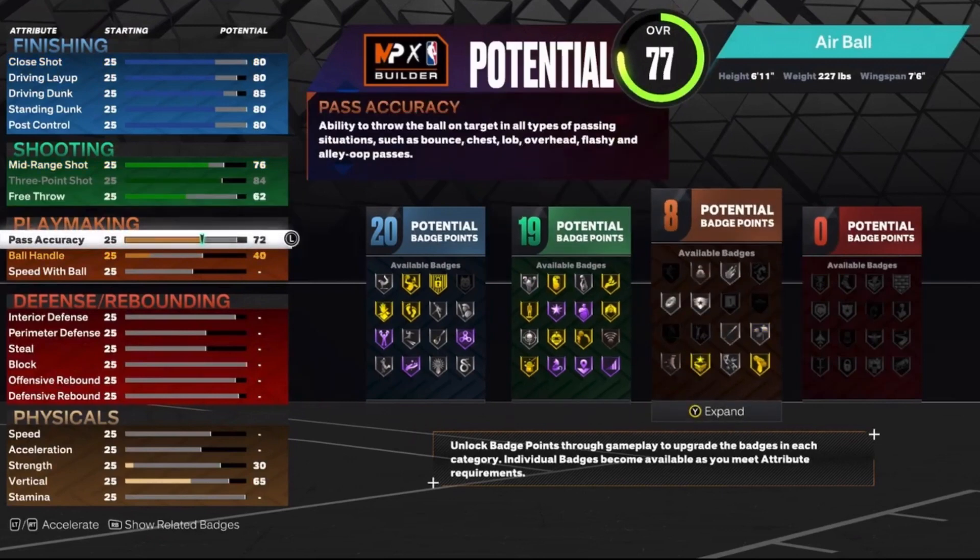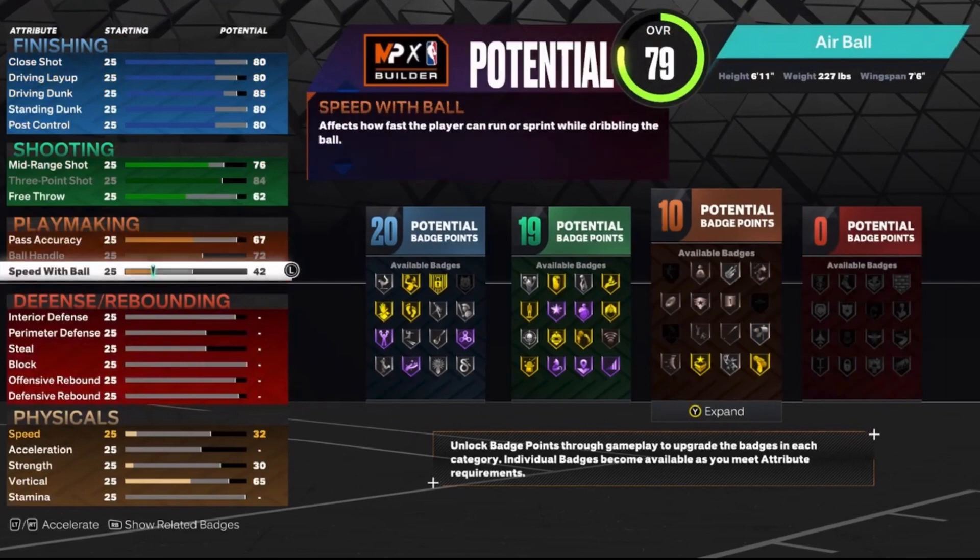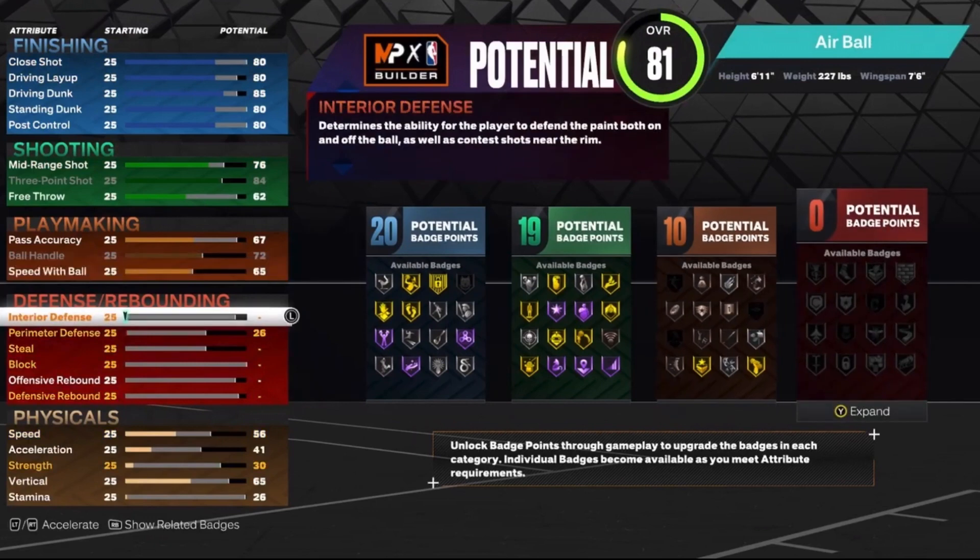For the playmaking, put the pass accuracy up to a 67. Put the ball handling up to a 72, which is the max, and then put the speed with ball down to a 65. That'll give you 10 playmaking badges.